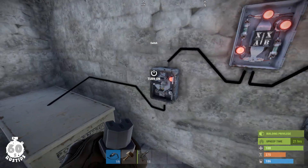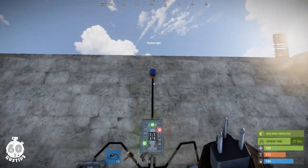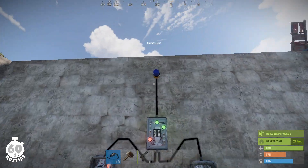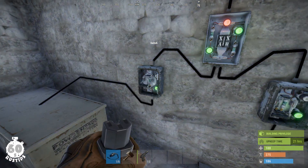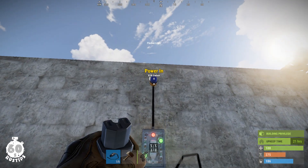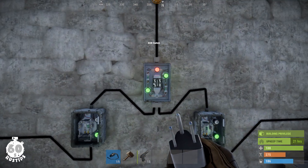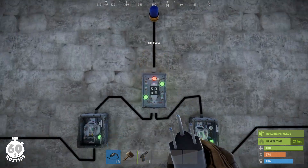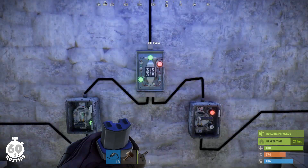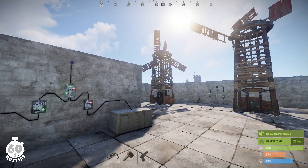If I turn on one of the switches, which means the power will be allowed through, you can see that the XOR switch will pass the power into the flasher light. I can do the same with the other side and it will still work. But if I turn on both of the switches, the XOR switch will no longer pass power into the flasher light. That means the XOR switch will only pass power if only one of its inputs is receiving power.